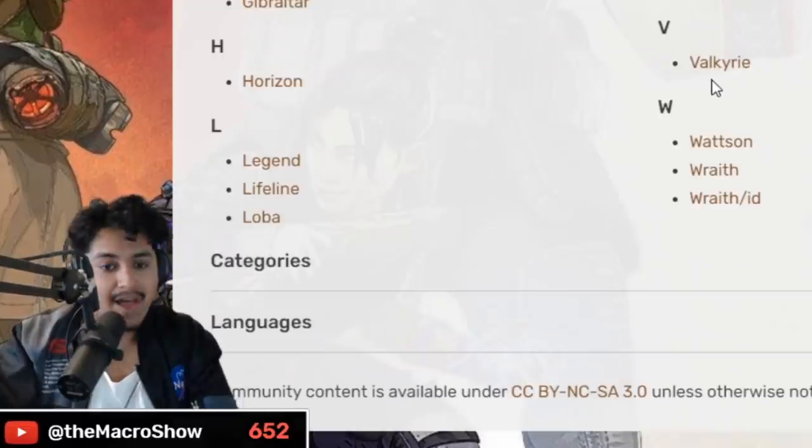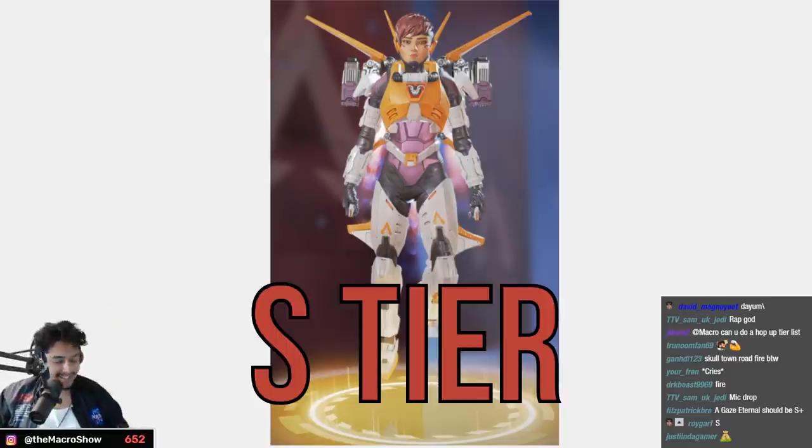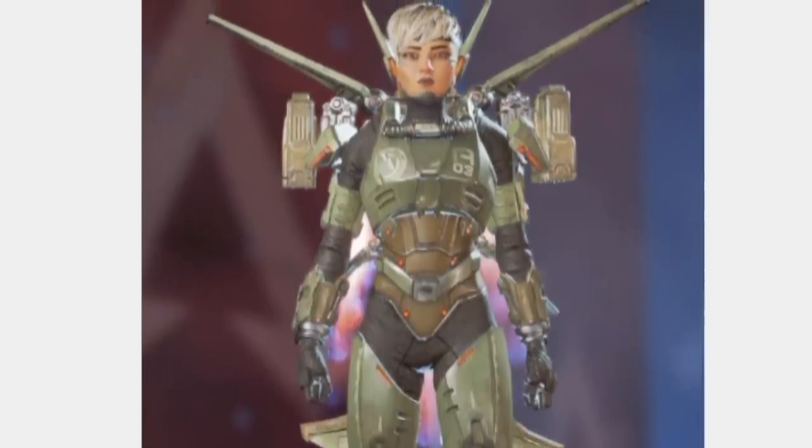That's all of Revenant. Valkyrie — she doesn't have many skins but they're quick. This first one is amazing — she looks like a Gundam — S tier, don't even come at me. I love this skin, she's a freaking Gundam. The military one is a step down but still cool — A tier.